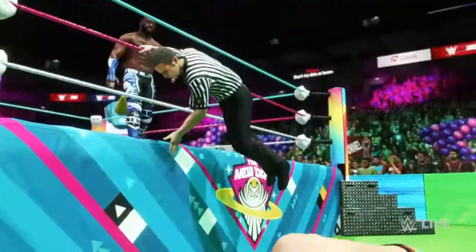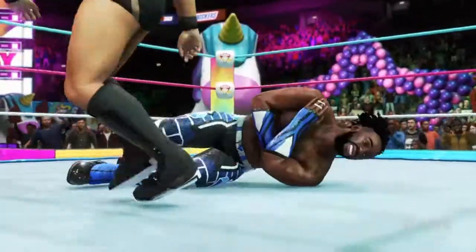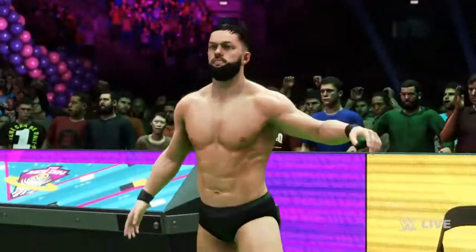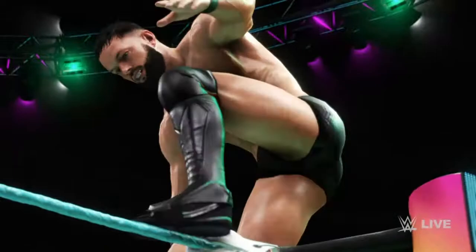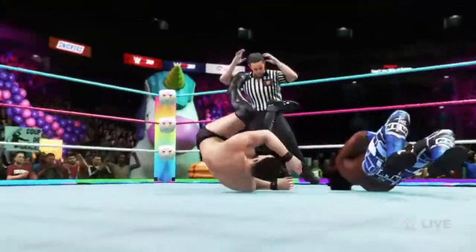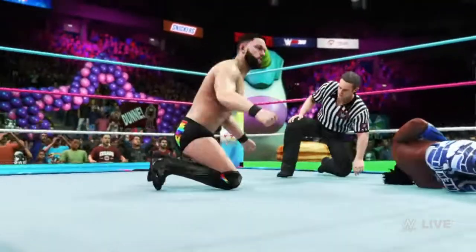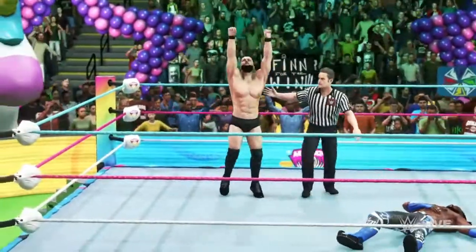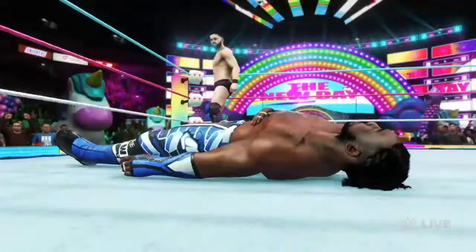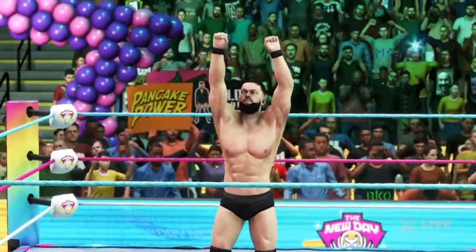Xavier Woods tosses him outside — I think he's injured. Pete Dunne lands a crossbody on Xavier Woods outside the ring! Finn Balor sees that and now he's fine — going to the top rope! Coup de Grâce by Finn Balor, going for the cover — one, two, three. I knew he was going to lose. That interference just turned the tide.